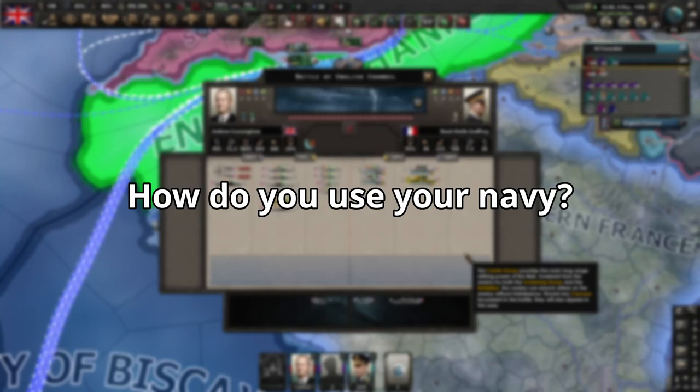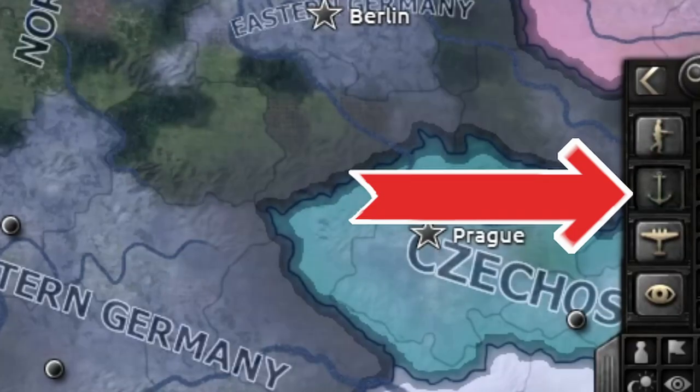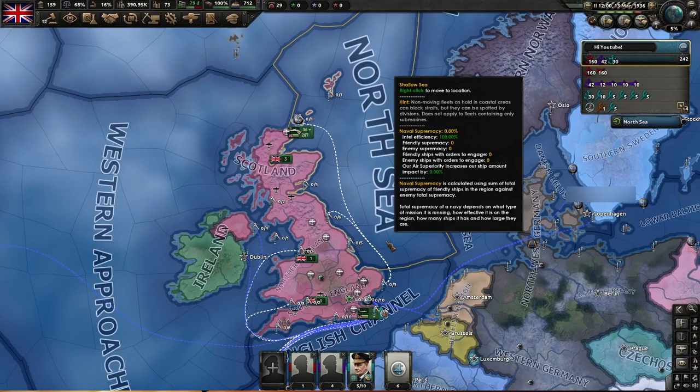So how do you use your navy? To start, let's take a look at the strategic naval map mode by hitting F2 or this button here. In the top right, your divisions have been replaced by fleets. This part can be particularly confusing when you first start out because of how they're organized, but bear with me and I'll cover the basics.